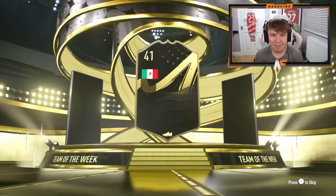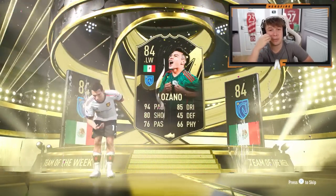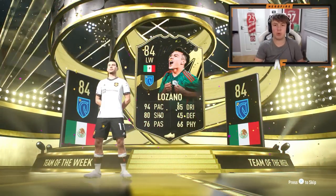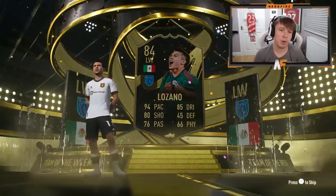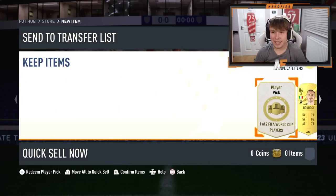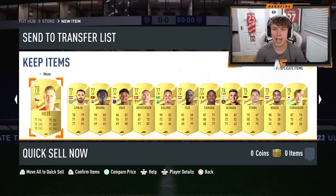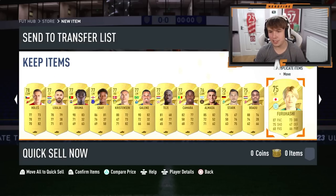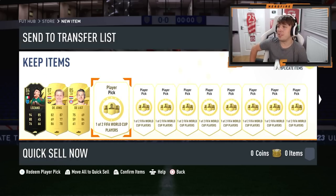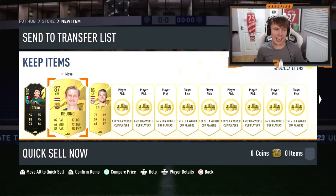On the front we get Lozano. Please tell me there's going to be someone better than Lozano behind this - like an inform, a Road to the World Cup card, or even a World Cup icon. Let's skip - De Jong. Please tell me I've got something better than duplicates somewhere - there's 100 players in this pack. That's just not great. 100 rare players and my best is Frankie De Jong. Well, it is what it is.